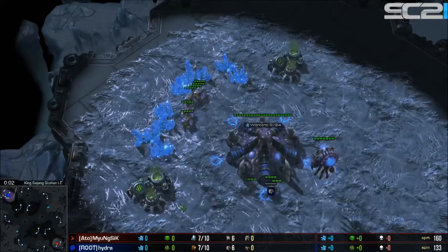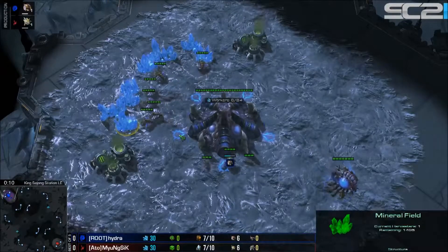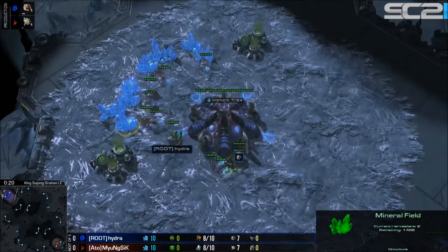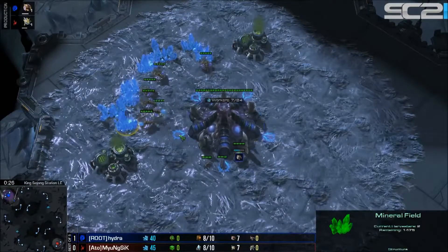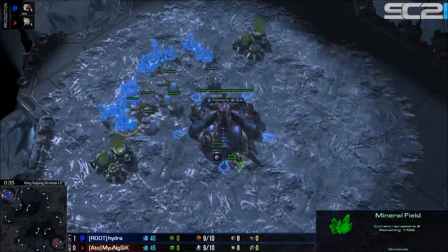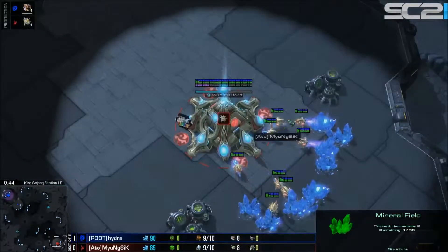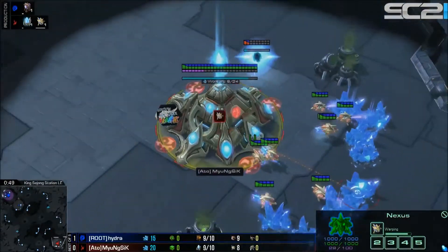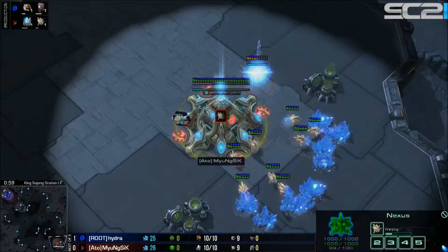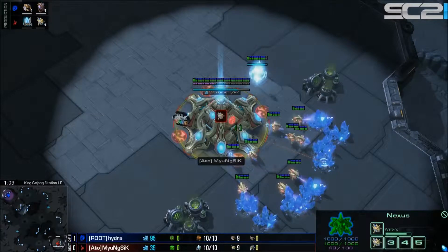Let me give you guys a view of this, let's set this up, swap that round, and I think we should be good to go. King Sejong Station is our map, and it is 1-0 to Hydra. So as we get into game number 2, in the upper left hand corner of the map we have our blue Zerg player from Root Gaming, ladies and gentlemen, it's Hydra.